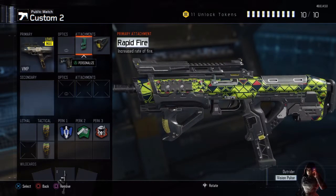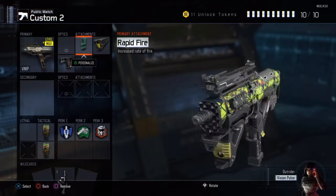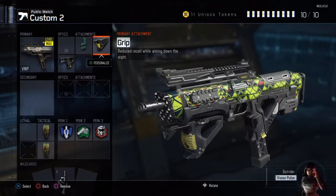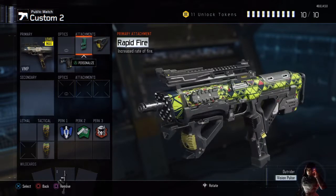The first attachment for this weapon, which I feel is essential for every single weapon in the game, is Rapid Fire. If you have time to level up your weapon high enough to get Rapid Fire, I really recommend it because it doesn't put that much extra kick on your weapon — when I first got the game I thought it would, but it doesn't add too much. So if you can put a grip on there with it, you are basically set.